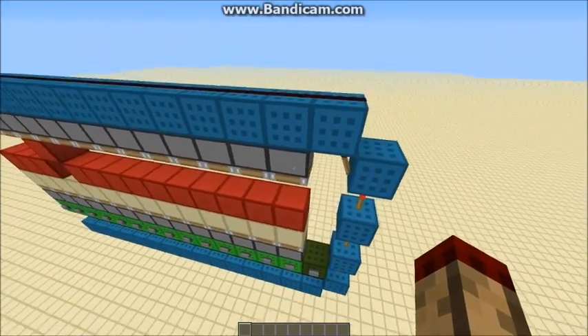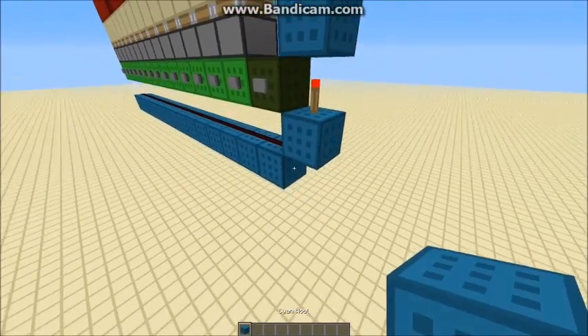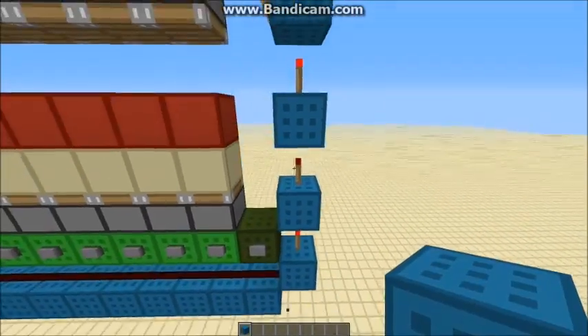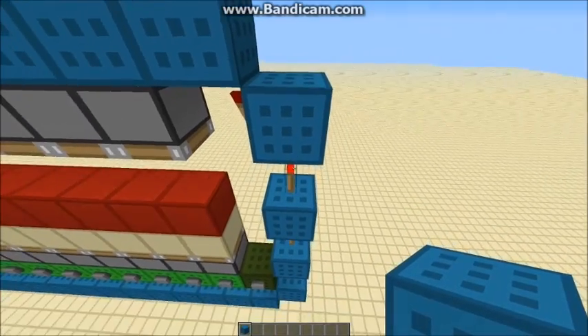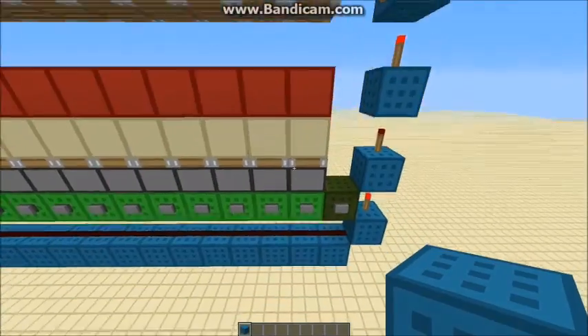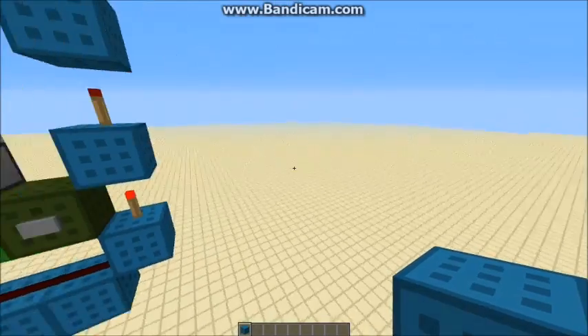It can be made a bit faster if you just take this out a couple blocks and put a redstone staircase up. You can't have a redstone staircase where any of the redstone points at this piston from this block here, because that will update all these pistons and means the end button won't work. So you have to build it out a bit more.